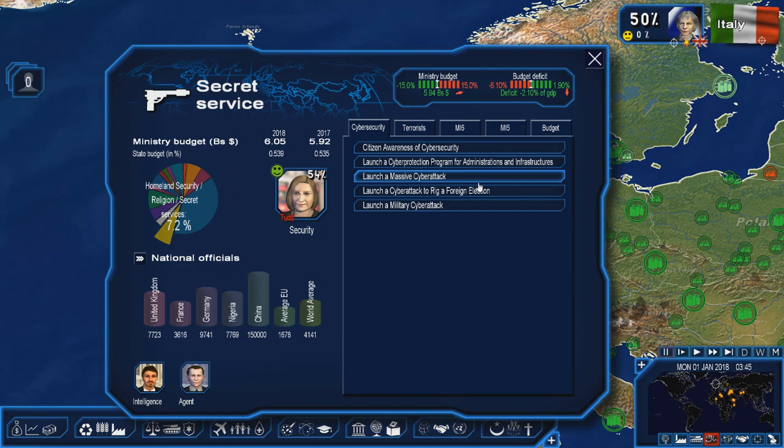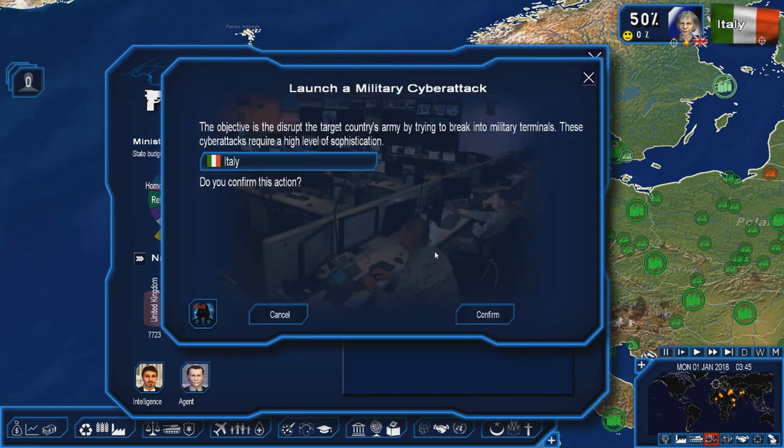Then we come to the last one, which is going to be a military cyber attack. The objective is to disrupt the target's military by trying to break into military terminals. These cyber attacks require a high level of sophistication. Whenever you're going into war with someone, you actually have the option to disable their entire military — you can make strategic plans, whether it's airstrikes or to invade the capital. It disables their tanks, their planes, their ships, and they're unable to coordinate a sophisticated military attack against you. That is a good way to take out a country's military.